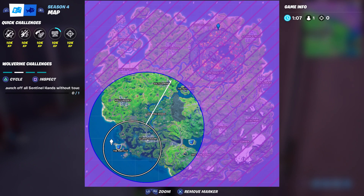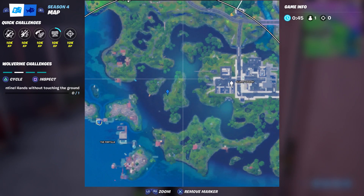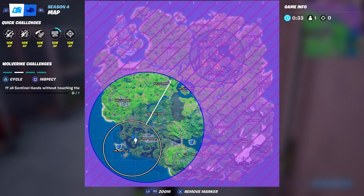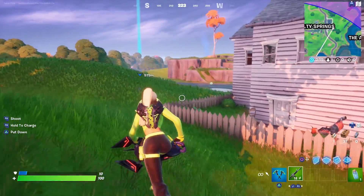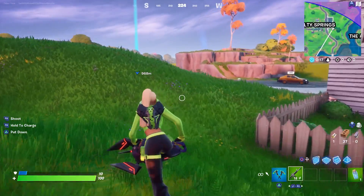The sixth and final location is very, very rare, but I have seen it down here as well. Here's Slurpy Swamp, and here is the Fortilla — this giant island right here. It spawns right about where I have my marker. I've only seen this one once ever, but it does spawn there. So those were all six locations of the gorgers, which of course spawn the little gatherers.